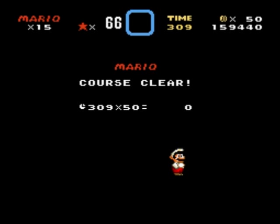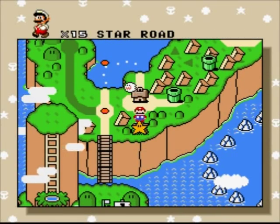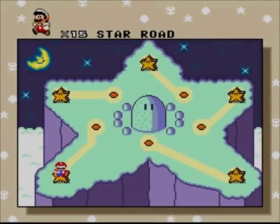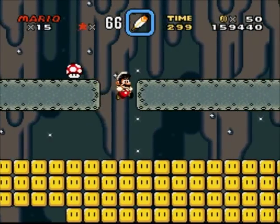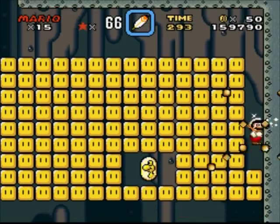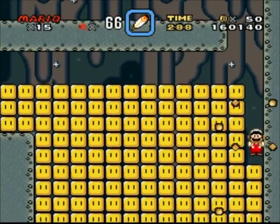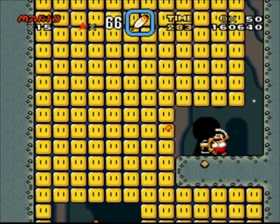So now we get access to the star world — this is the fastest way to get to the star world. We're up, and it takes us over here. Star world one. This level is so fast — you just come all the way to the right and use your spin jump to break through all these blocks on the right side, and then you get the key and the lock, and you're done.